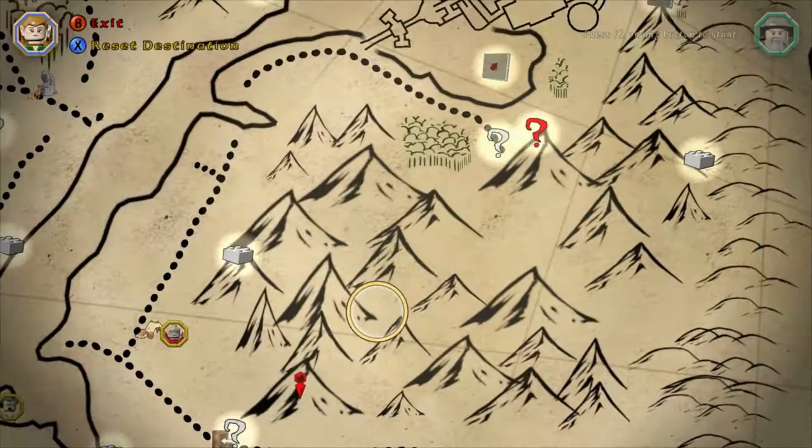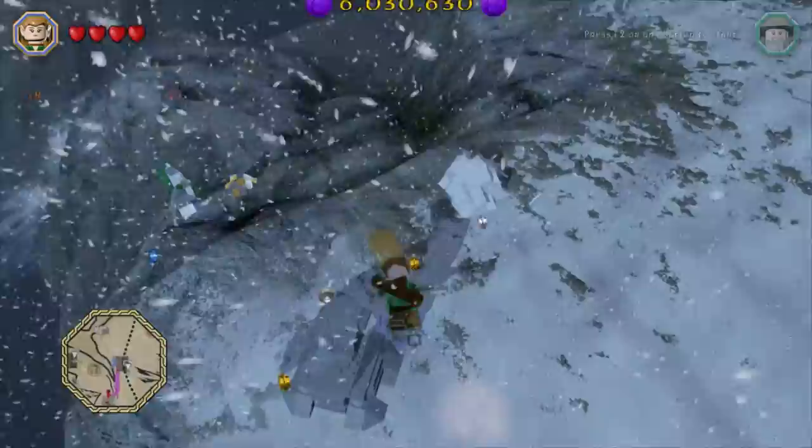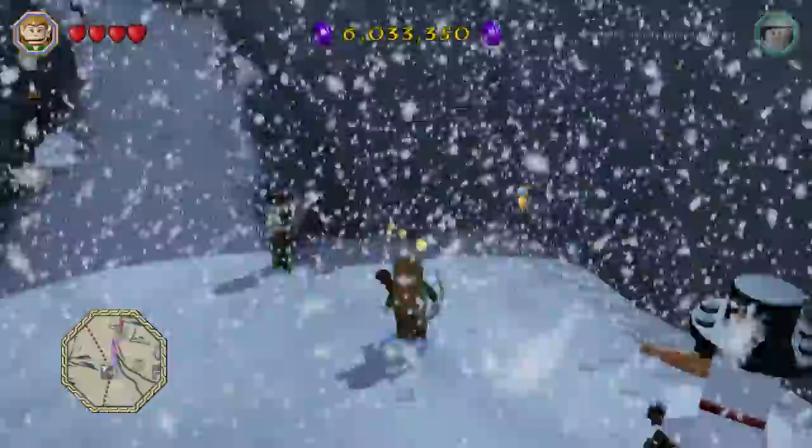This one's really, really easy to get. It's pretty much wide in the open. You just need someone who can destroy Mithril Silver Bricks, which you can get from chapter 6 if you pick up Saruman early, or the Mithril Fireworks, or the Mithril Bomb Blade. Either way, you're going to be fine.